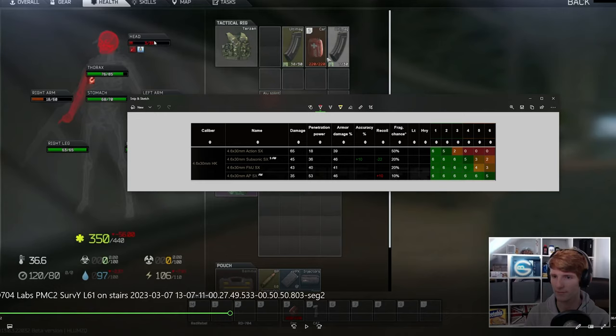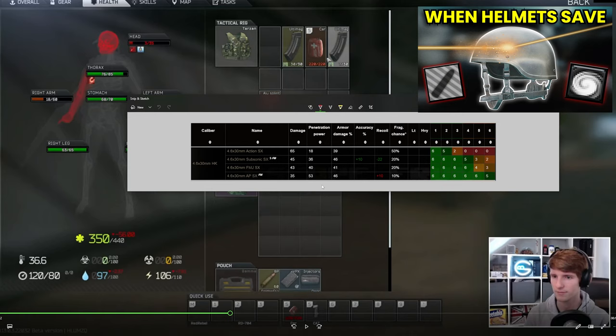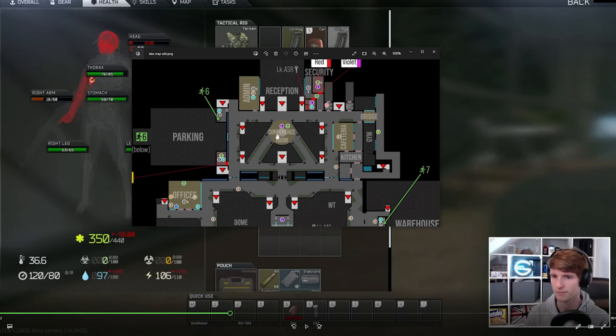This references the other video I did about helmets — how none of these rounds can actually kill somebody straight away if they hit the helmet against a class four, which is pretty nuts. None of them — APSX, FMJ, subsonic — none of them do enough damage to one-shot somebody through a class four helmet. So we're now in the conference room, which is called cat room because it's got the two cat statues. We're in this corner here.